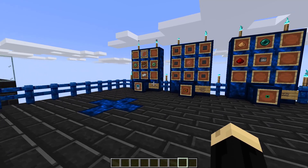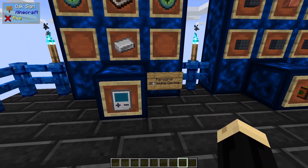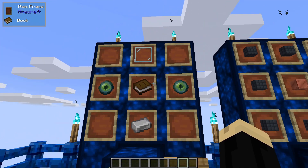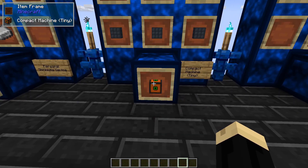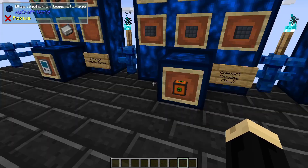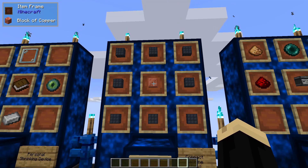Because we're messing with compact machines today, the first thing we're going to need is a personal shrinking device. To make one of those, you need an iron ingot, two eyes of ender, a book, and a glass pane. You'll also need one of the compact machines — we're going to be working with just the tiny one today. That's going to be eight compact machine walls and a copper block.